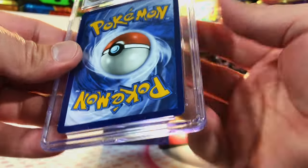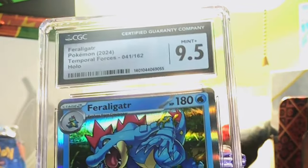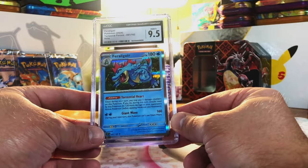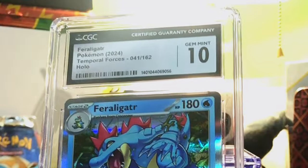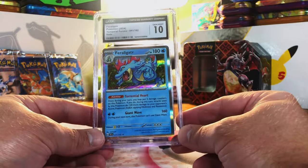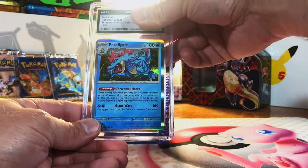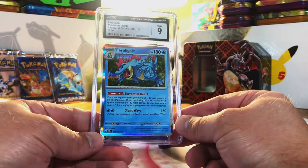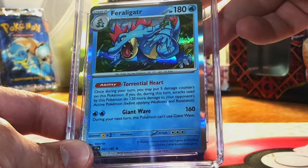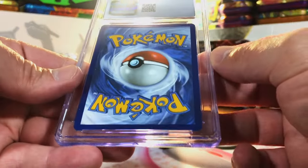We have multiple Feraligatrs from Temporal Forces. The second one — 9.5 or 10. It's a 9.5! Doing great with the Feraligatrs. Another one — 9.5 or 10. Gem Mint 10! 9.5s and 10s across the board with the Feraligatr Holo. Another Feraligatr Holo — 9.5 or 10. It's a 9 — still good. 9s to 10s is all we're getting with this guy. And one more Feraligatr — 9.5 or 10. It's a 9.5! We are killing it.